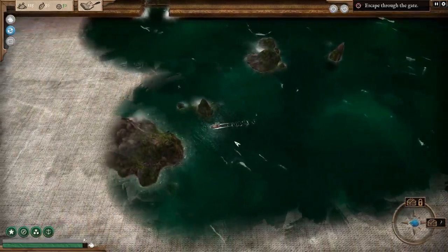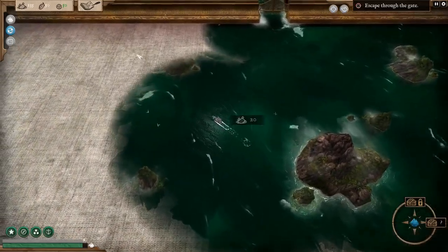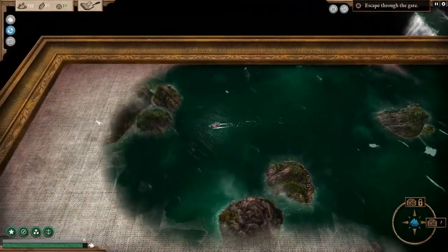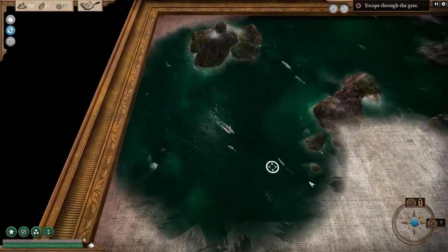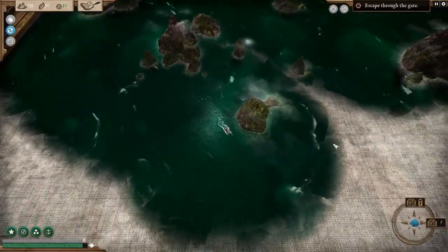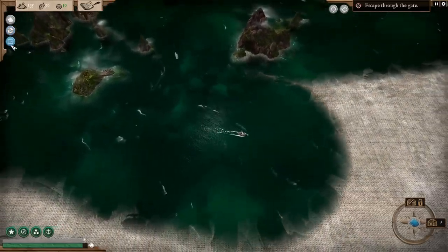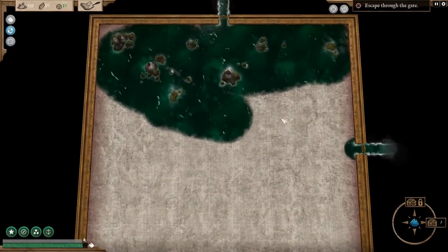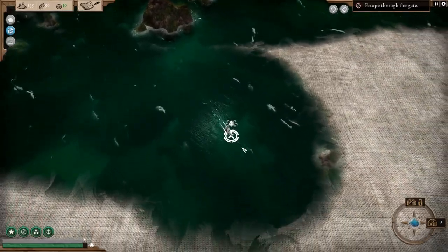I like the green on this ship — that's a very nice green colour. Oh, loot as well — food just stranded in the middle of the ocean. Guybrush would approve. I should have renamed my captain Guybrush, shouldn't I? Anyway, we'll have a sail about and see what we can see. Looks like there's another thing there — a cult ship, so it looks like we're going to fight them.